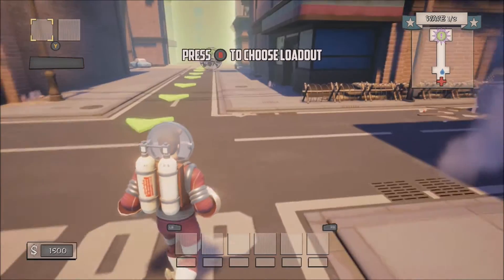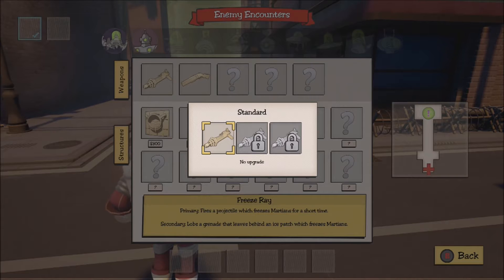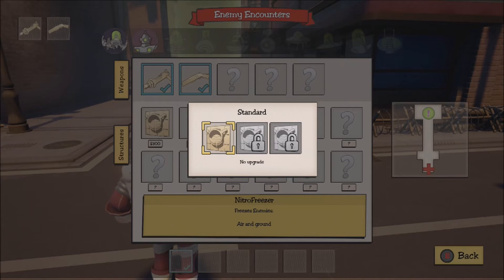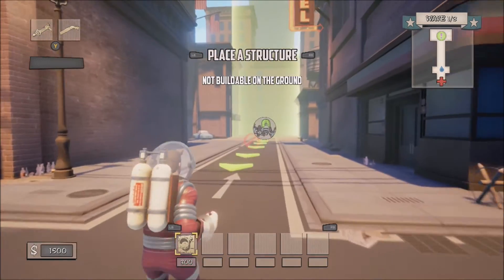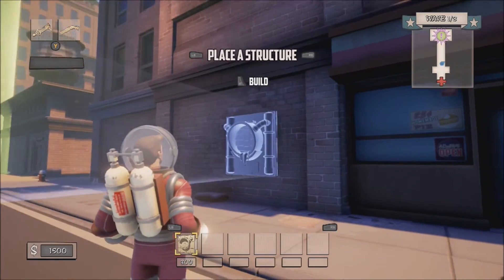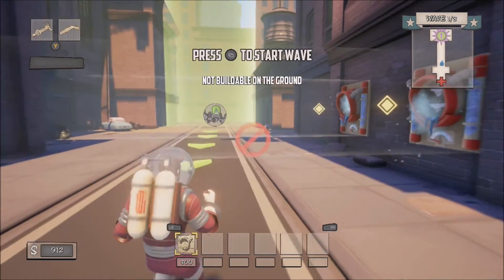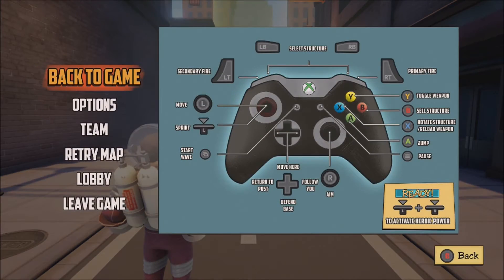Alright, here we go. Let's choose a loadout — you've got to pick the guns that you're gonna be using. Since this is a new character, you only have your two guns and then your one placeable weapon, your structure. He's got a pretty cool thing he can put down — it puts down these vents on the side which freeze enemies as they walk by. That's actually a really helpful thing. Let's check out the controls.